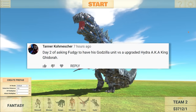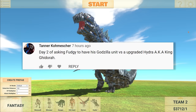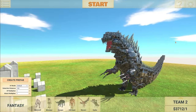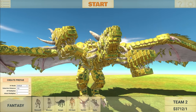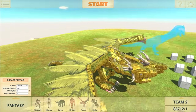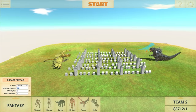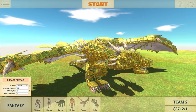Moving on. Day 2 of asking Fudgy to have his Godzilla unit versus an upgraded Hydra, aka King Ghidorah. This is a suggestion I've seen over and over again, and I didn't really do it because I don't think there was really anything on the workshop for King Ghidorah — and now I have one right here, which looks pretty nice. It is a very hard creation to make, I can imagine. By the way, this Godzilla is also from the workshop. They're both from workshop — not my creations, but we're about to see what's going to happen. I've never seen this thing in action.